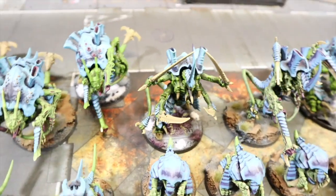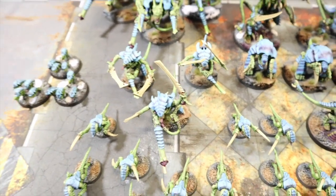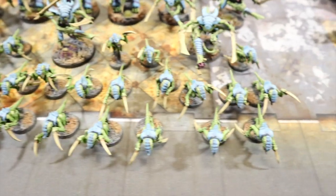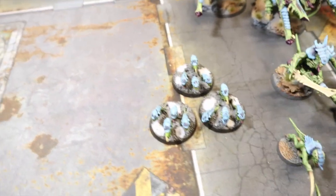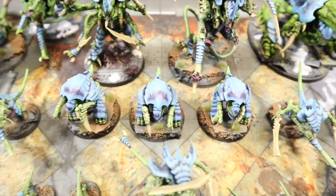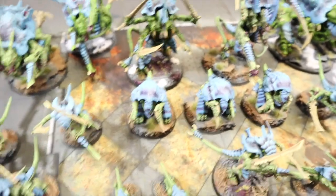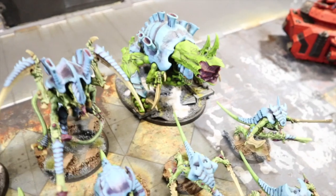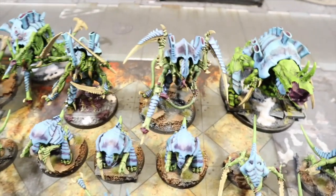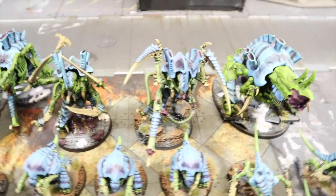At the front, a 30-man blob of Hormagaunts, and also a Ripper Swarm squad to pop up on objectives. For elites there's a unit of Tyrant Guard. Then there's an Exocrine in there as well. In the spearhead detachment there's a walking Hive Tyrant with venom cannon taking the relic that always shoots three shots, making him more shooty.